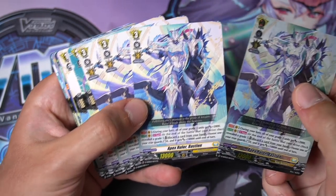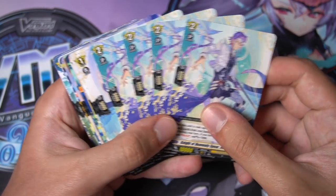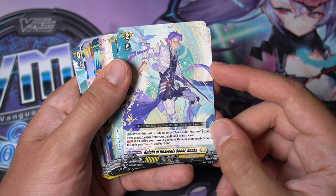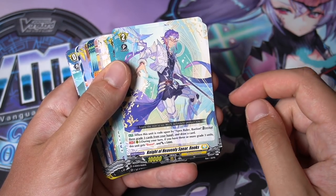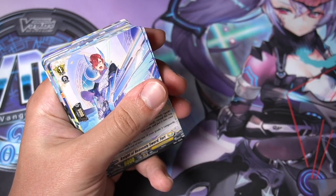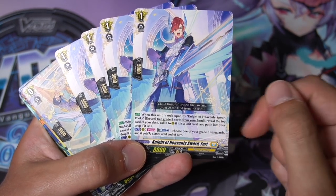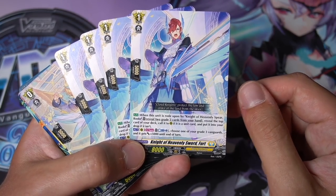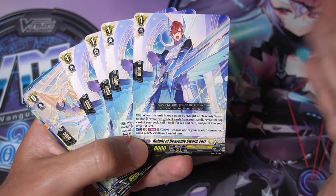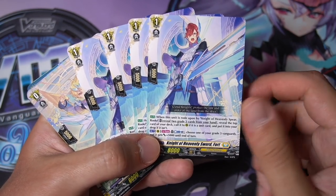Bastion's second skill: once per turn, after drive checking a grade 3, you can discard a card to choose a rear guard, stand it, and give it plus 10k power. This deck plays a lot of grade 3s because the ride deck also depends on them. I love how the foil pattern goes on the crest and chest armor. Some community members say Bastion might be a girl, which would be a cool twist. Four copies total. Rooks, the ride deck grade 2: when Bastion rides over him, reveal three grade 3s from your hand to draw an extra card and get plus 5k if you have three or more grade 3 units on rear guard circle.